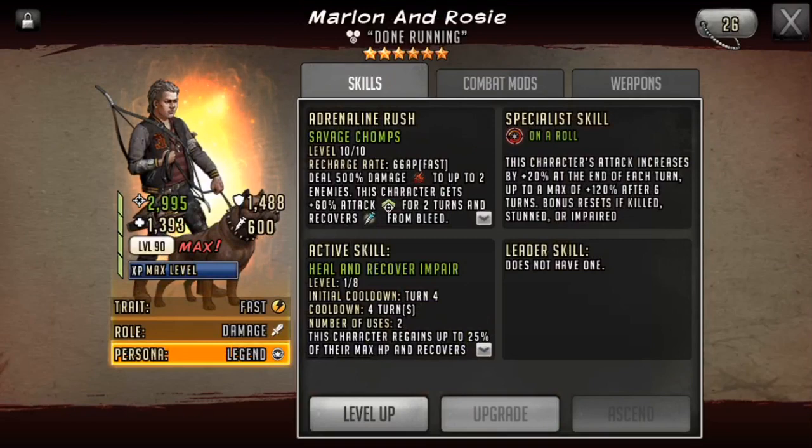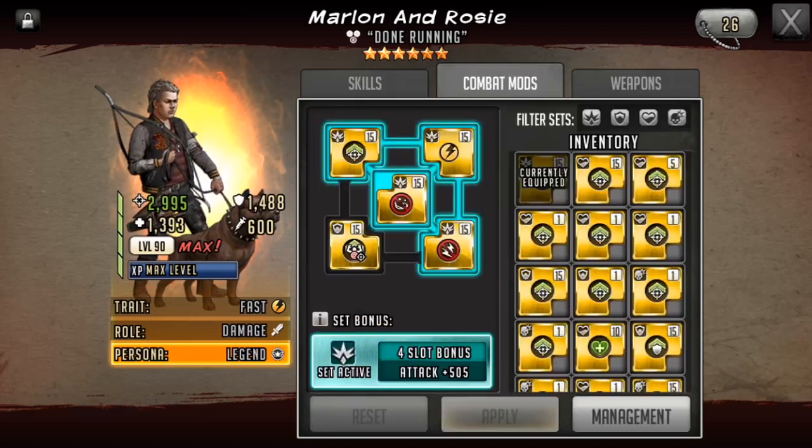As you see, I leveled up his adrenaline rush, but I didn't touch his active skill because I don't really plan on using it, and I feel like it would be a waste of active trainers. I really like his rush and his honor roll skill. What I like about honor roll so much is that it's its own attack buff, meaning I can just focus on defense downing the opponent, and I can use basic attacks to a great amount of effectiveness.